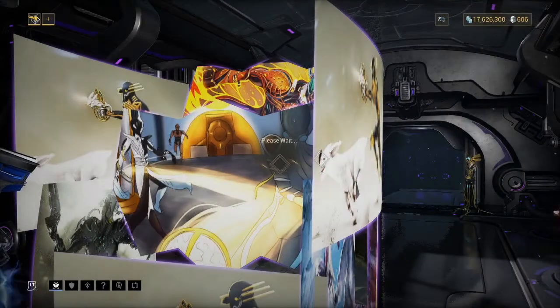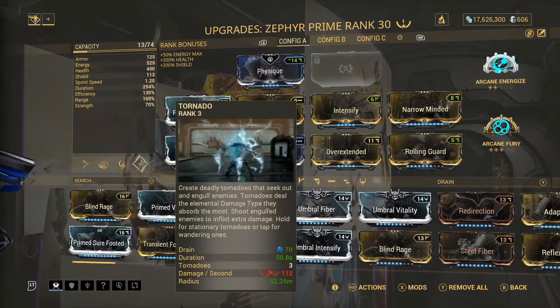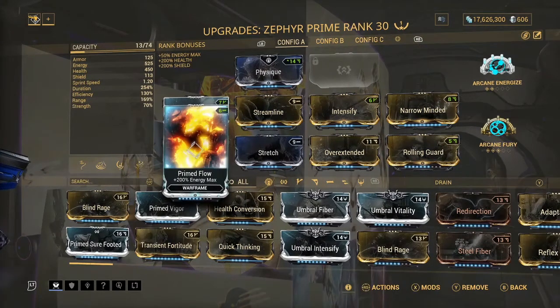Now with my Zephyr build, I didn't really build for strength. I mainly built for duration, a little bit efficiency, and range, because her Tornado doesn't really do too much damage. It does do damage, but I mainly just use it for crowd control. My melee is going to do more damage than the Tornado anyway, so there wasn't really any point in building for strength.